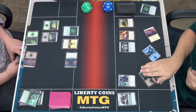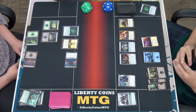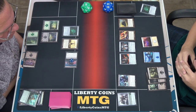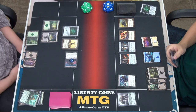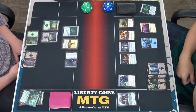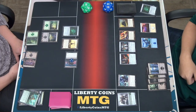Draw a card. I'm going to play Levitating Statue — Flaming Statue: add a blue non-creature spell, statue, and then you can make a golem. I don't think I played my land this turn, so I'll play Swamp. I don't have a forest so I'll just pass.